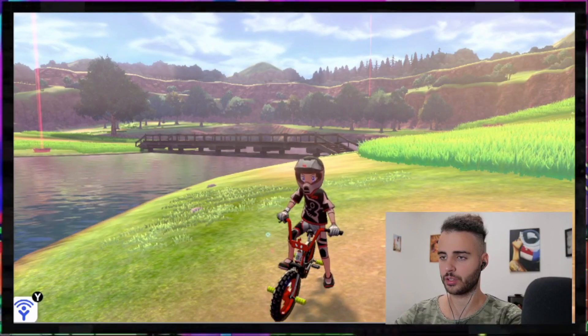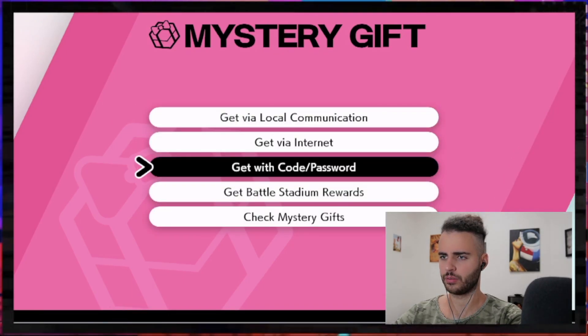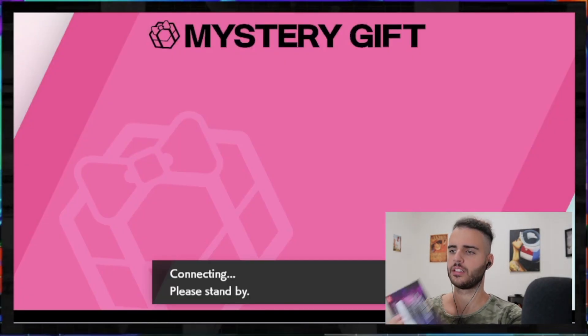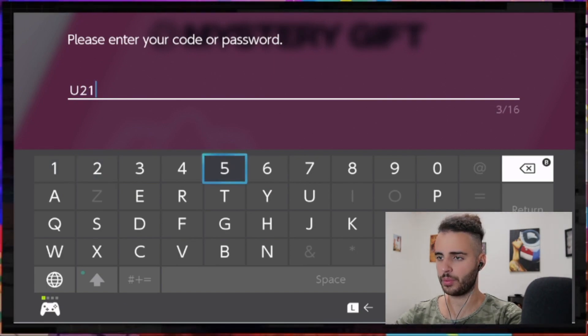Alright guys, here's what you're gonna do. You're gonna go into Pokemon Sword or your Shield game, then you want to go to Mystery Gift, then you want to get a mystery gift with a code or passcode, and then you're gonna input your code. This code will not work for anybody else — this is my code. Once it's redeemed, it will not be valid anymore.